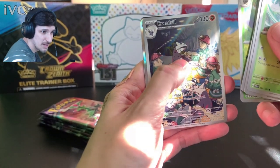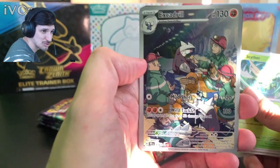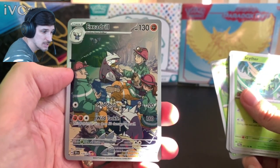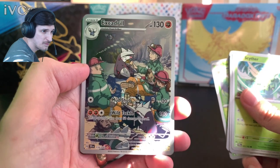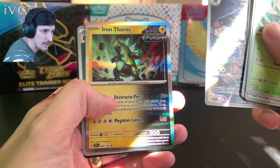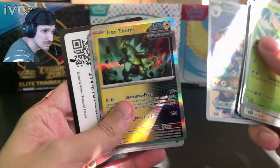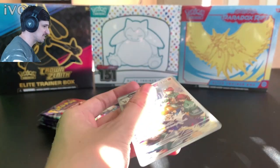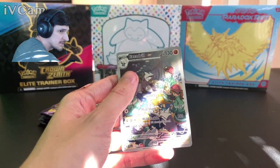We got two Excadrills — look at that, in the sun and in the shade, fantastic! That's gonna get sleeved. And the rare is Iron Thorns. We're getting plenty of Paradoxes at this point. This is the first one that gets sleeved.